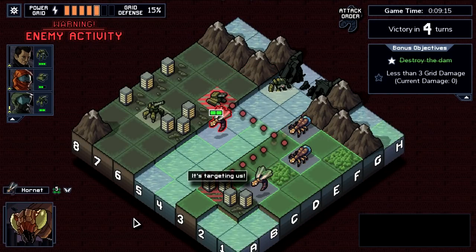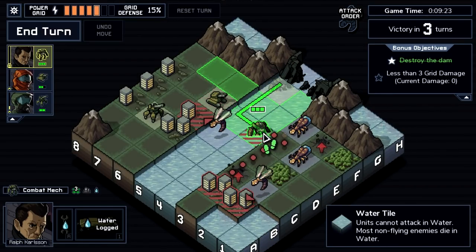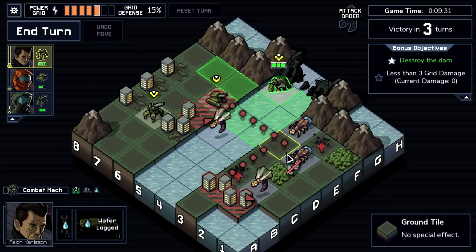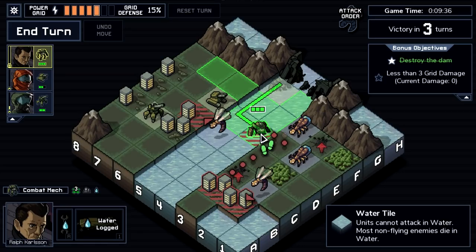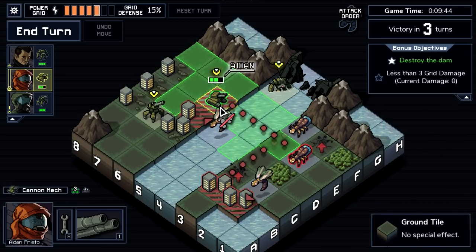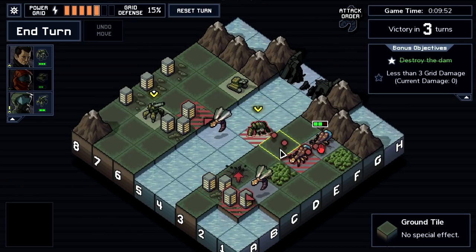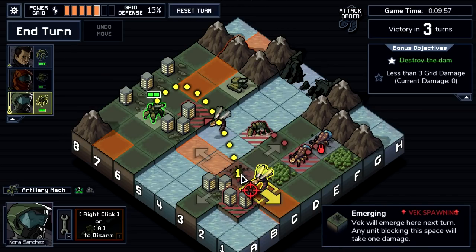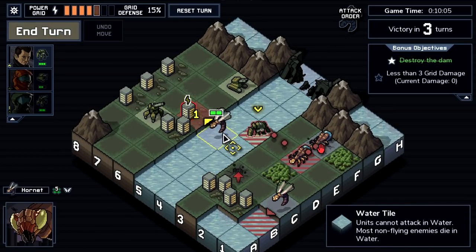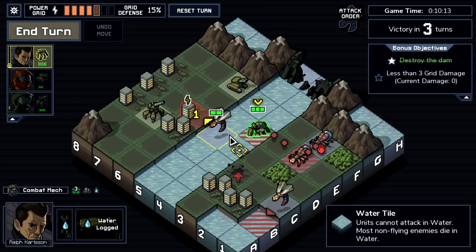This game is all about figuring out the best way to handle the situation. We have four enemies and only three units. I've already made a small mistake — I moved here instead of here, and now I can't reach that land in time. I can shove that guy out of the way, but I'm not allowed to attack from the water, so we only get two attacks against three threats. I cannot save this building.